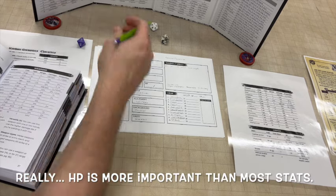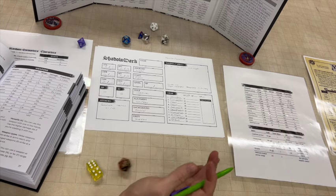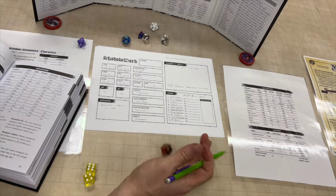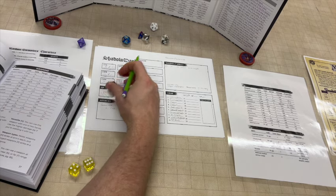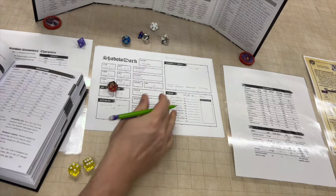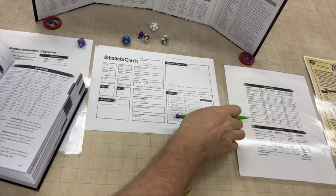I'm going to roll a name by syllable off the screen. 13 is Nell, 16 is Er, and 2 is In. So... Nellern. That's what we're going to go with. That's my first character — I'm going to make a couple of these. I think I'll make three characters.